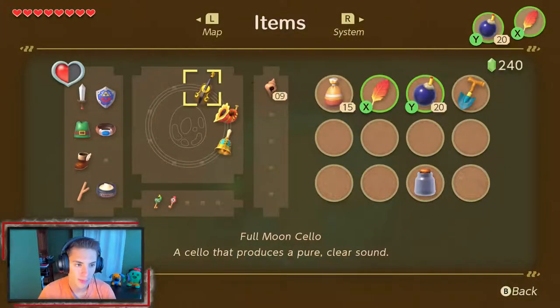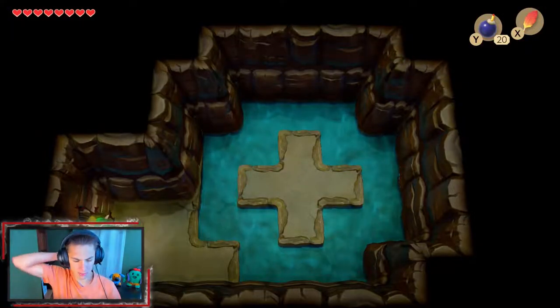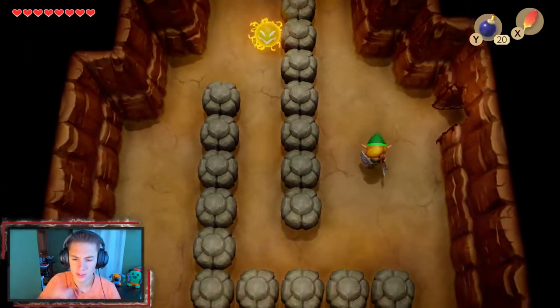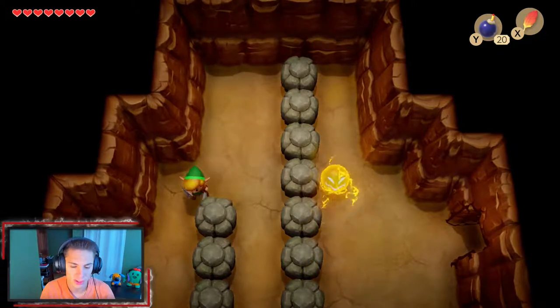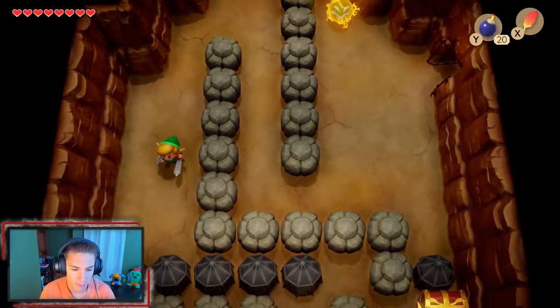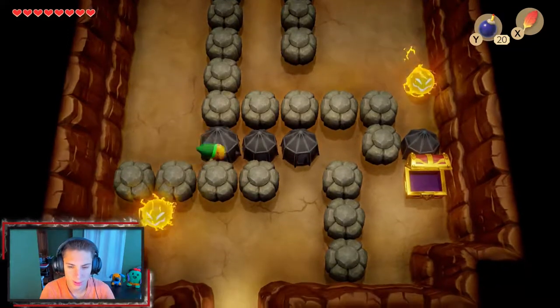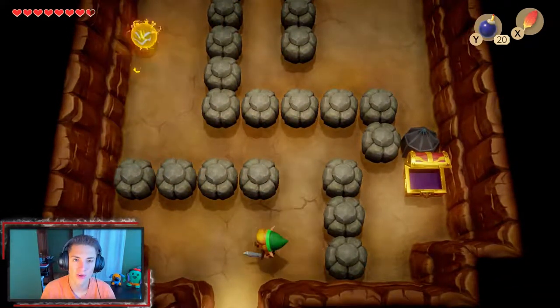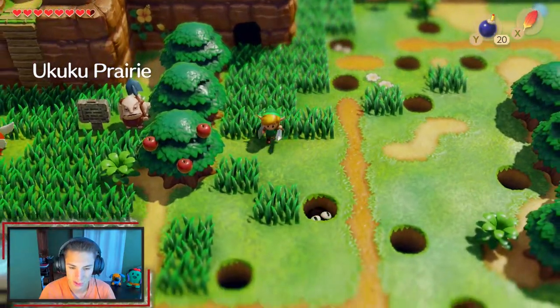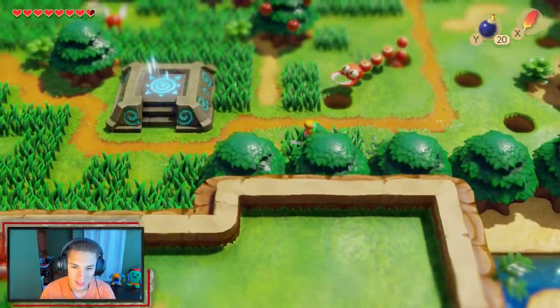We need two more pieces of heart to get another container — we might get that this episode. Now we have to make our way back to the prairie because there's that piece of heart in Pothole Field we couldn't get before, since we kept falling in. With the Pegasus Boots we can finally get it now, so let's go.